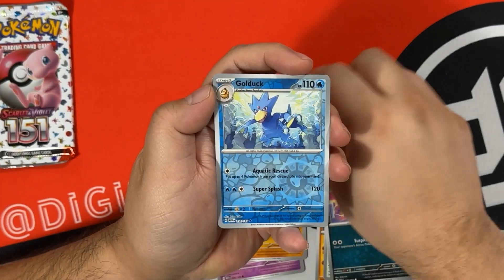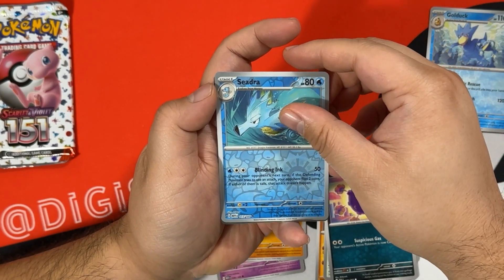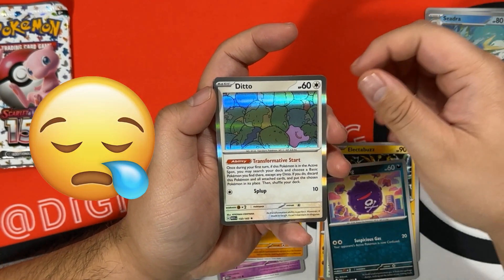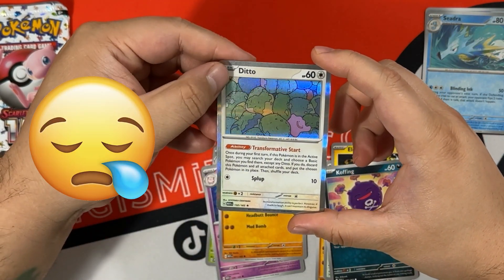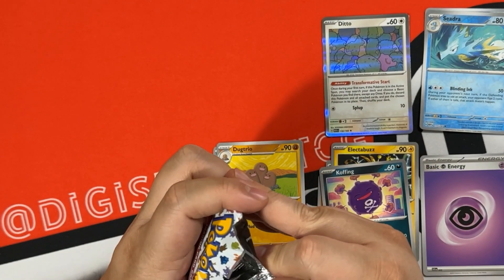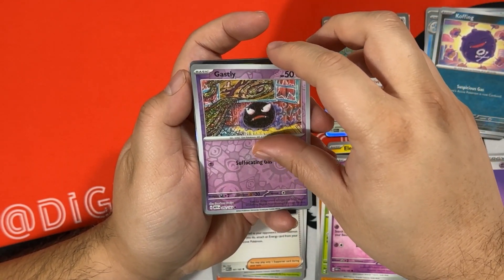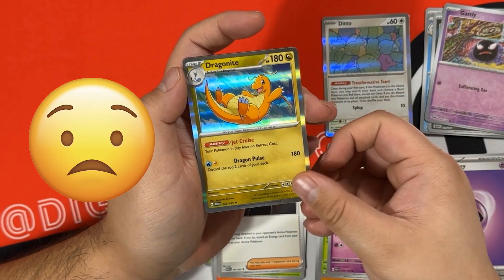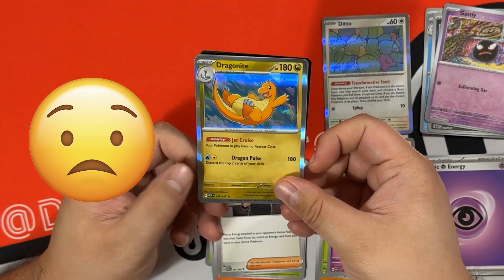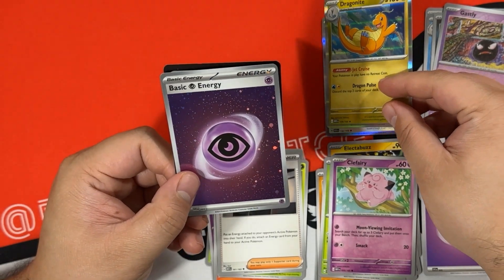Last pack for this tin: Koffing is our first reverse, Gastly is our second reverse, and Dragonite is our rare. Hey, we got a psychic holo energy, and then the code card.